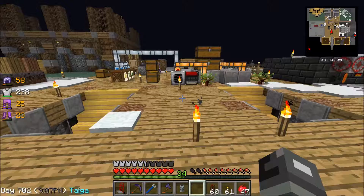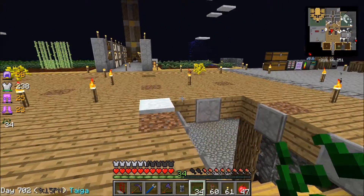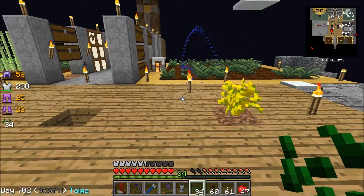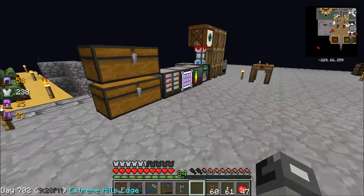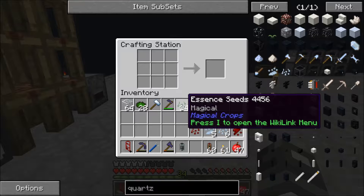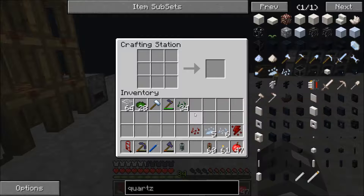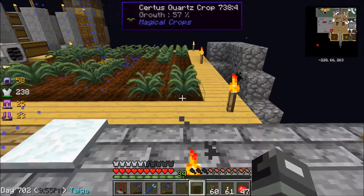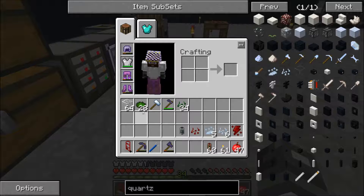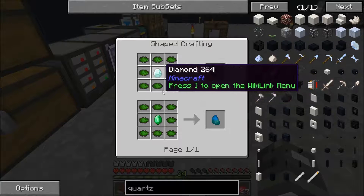What you do is you take an essence seed, which you get from breaking grass. You plant it in the ground and you'll get essence dust out of it. When it grows — and it does take a long time to grow and you can't use bone meal, but you can use a watering can, which I'll get to — you plant the seed, it grows up, and then you break it and get this essence dust. Once you have the essence dust, you put it around a weak infusion stone. The only way to get that is to put more essence dust around a diamond or an emerald.